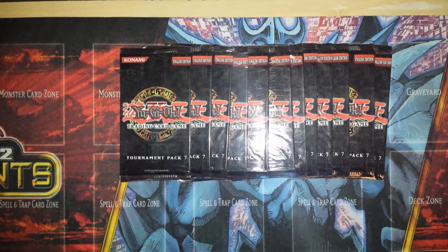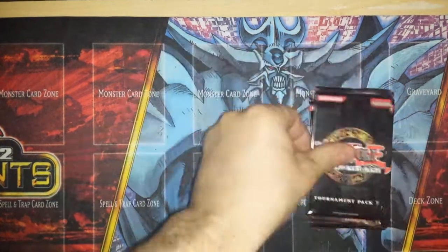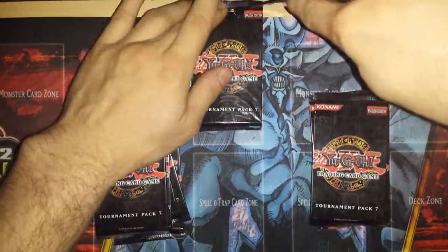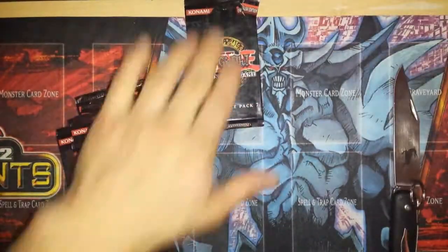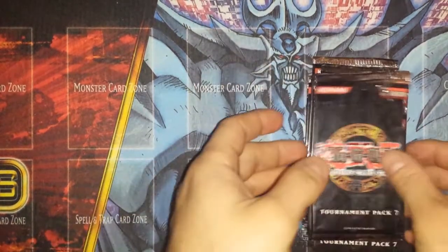So what I'm going to be doing now is, since I don't want to damage any of these cards and there are only three cards per pack, I'm going to cut the tops off each of them real quick. I'll do a fast forward of that, so bear with me one second. I'm sure it was a little nerve-racking watching me take a knife that close to all of my packs, but I feel secure enough and this makes it a lot easier.